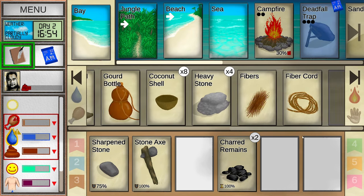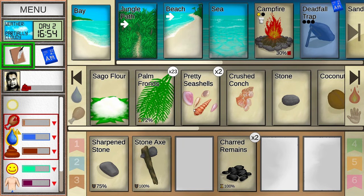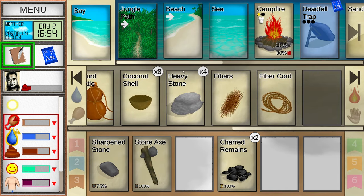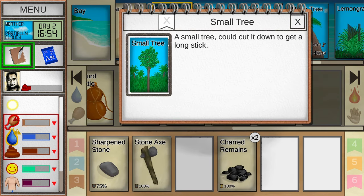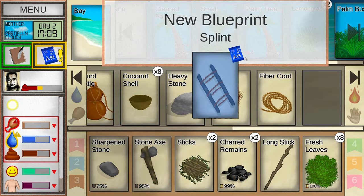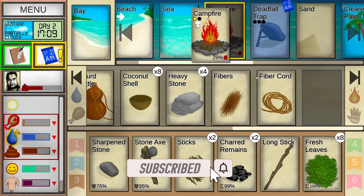That was dumb of me — I didn't realize it took that long to build. We can cook this crab though. I don't have a spear. What about this palm? I can cut it down to get a long stick. I learned how to make a shelter and how to make a splint. It'll be ready in six minutes — sharpened stone and a long stick makes a spear.